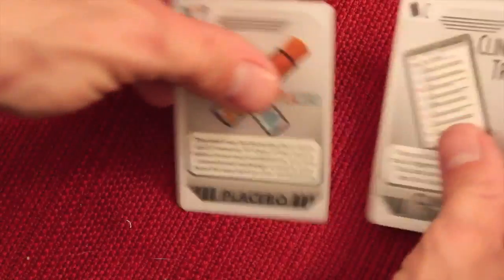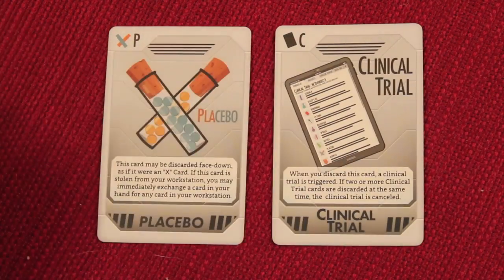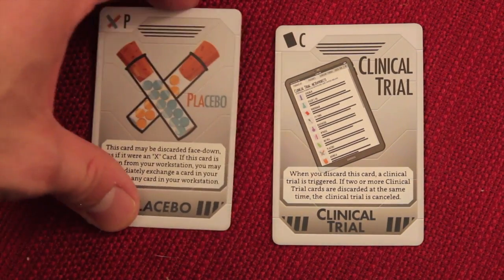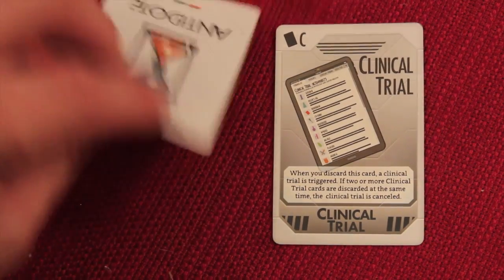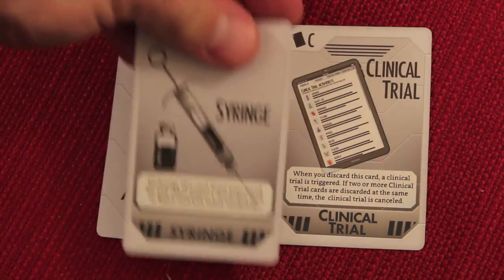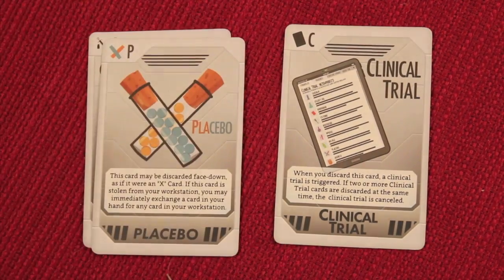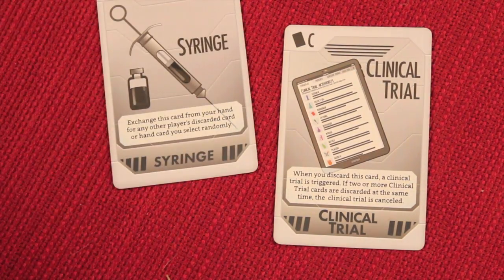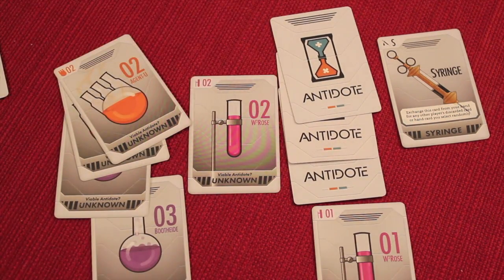There are a couple of advanced modules added in the Kickstarter. The first adds a placebo and a clinical trial. When you discard a placebo, you play it face-down just as if it were an antidote — it looks like one. Now, if somebody uses a syringe card to steal it and it turns out to be a placebo, you get to exchange any card in your workstation with one in your hand.